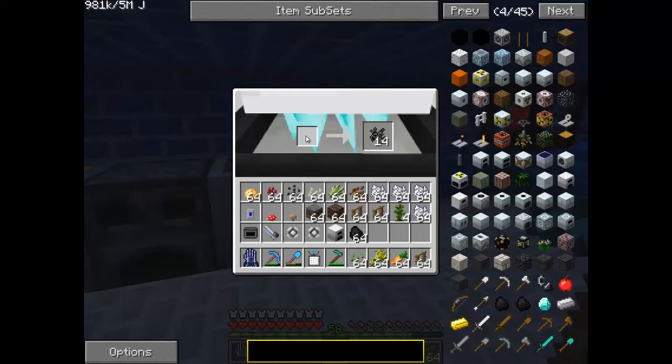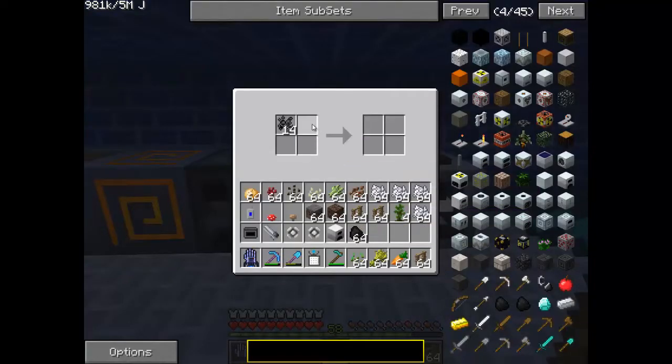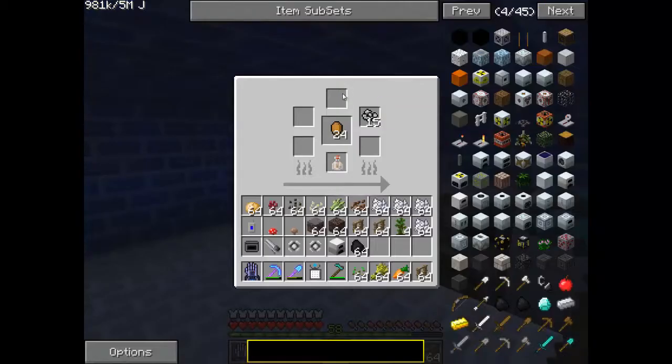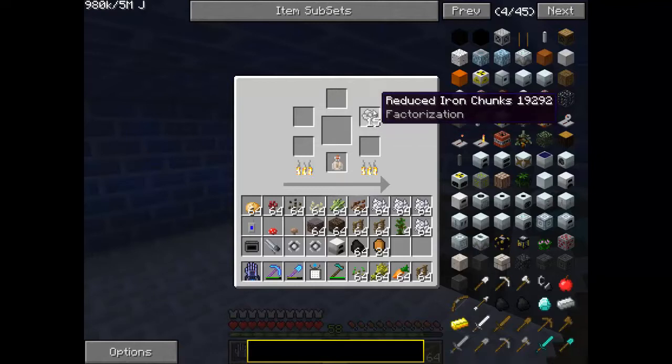You put ore in here. I put 5 in here and as you can see I've got 14 back - that's a lot. Then you've got to put it in here with some water, and it will come over here and make clean iron chunks, give you an empty bucket, and sometimes sludge which can be smelted into clay. Then when that's done you put it in here, and then you put it in the crystalliser which takes a very long time. For each one it takes 20 minutes, so as you can see that's going to take 5 hours just to smelt those.